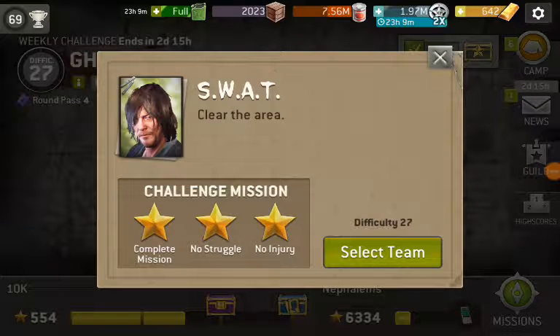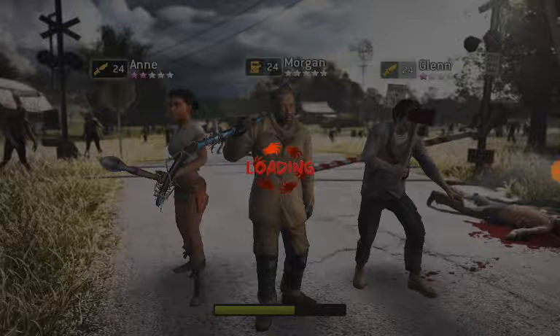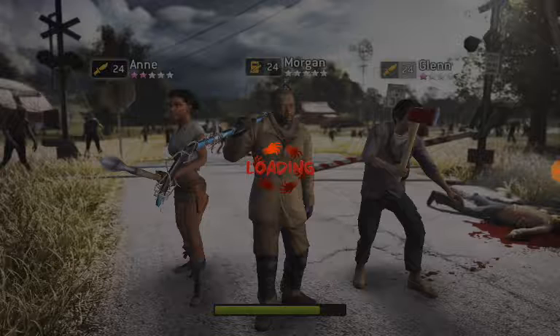Hello, 10k here. SWAT is one of the clear-them-all type missions in this week's Ghost Town Challenge. Here's my favorite team — I like to use Morgan and a couple of scouts, and you'll see why in a second. I actually learned this technique from somebody named Noah, a friend of mine on Facebook. He was the one that originally explained the technique, and then I created a video off of it, and I've been doing it ever since.